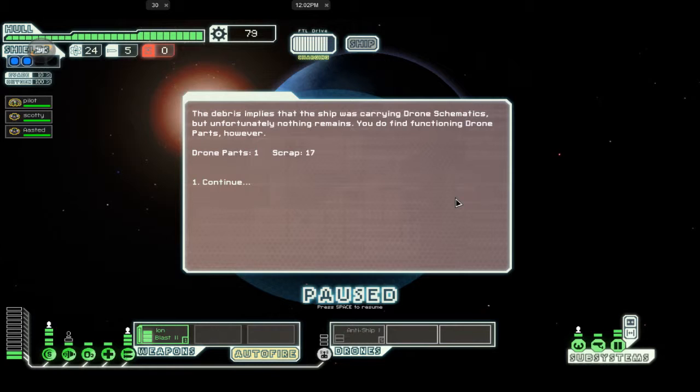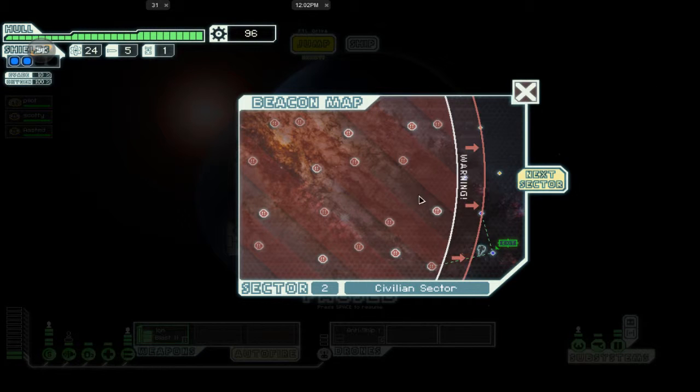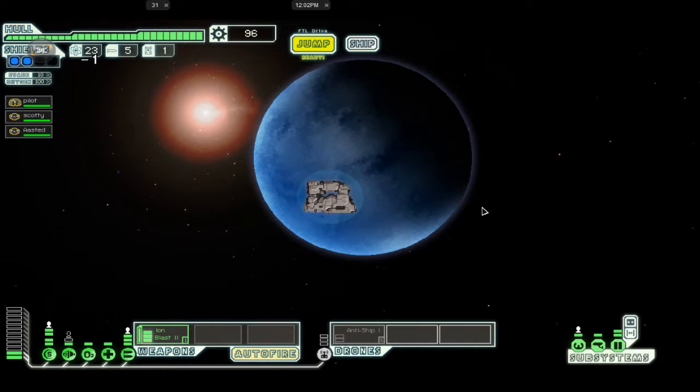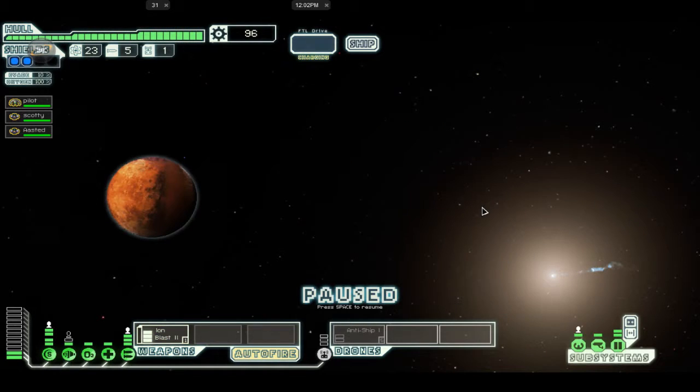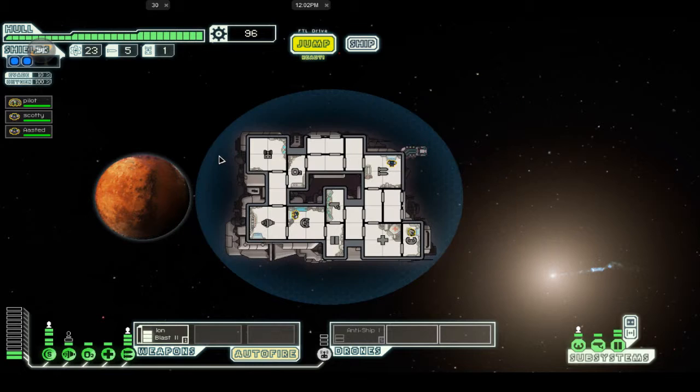I need more weapons, I really do — although I'll need to buy more power first. Jump. Next sector: Mantis controlled sector or civilian sector. I think we'll go to the civilian sector. At this point we're going to save the game and call this an episode — so there will be more to come. Catch you on the flip side!